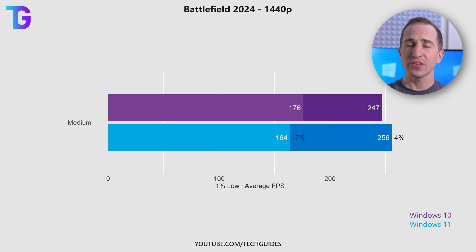Moving on to Battlefield 2042, which I tested at medium settings at 1440p. Here I'm seeing quite interesting behavior — the average performance is roughly 4% higher on Windows 11 compared to Windows 10, whereas the 1% lows seem to drop quite significantly by roughly 7%.